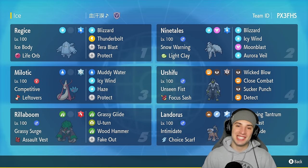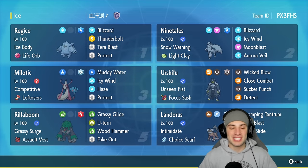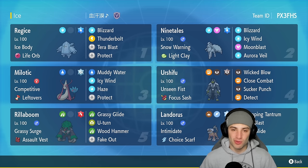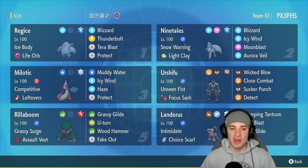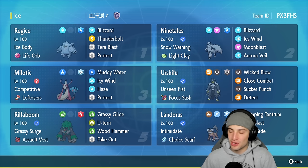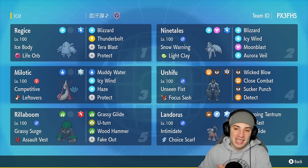What's going on YouTube, Jeans here, welcome back to the channel. In today's video, super excited to bring you guys a Life Orb Reggie Ice team for ranked Regulation F. Reggie Ice you don't get to see much on the ranked ladder, but considering it has an absurd special defense — I believe 200 or above — this Pokemon could be very strong. We're pairing it up with Alolan Ninetales today, getting that Snow up and rocking Ice Body and Life Orb.